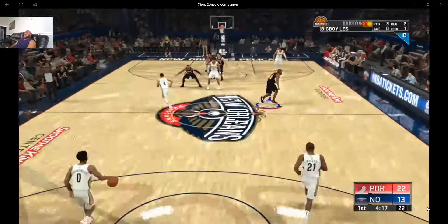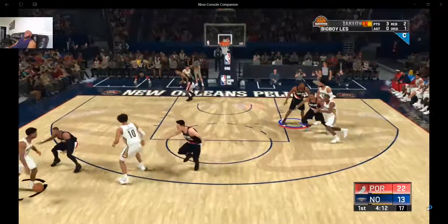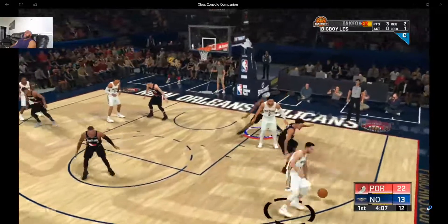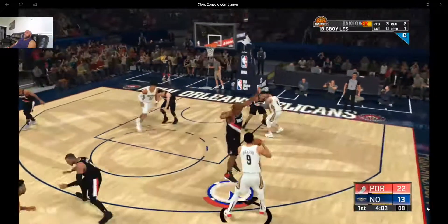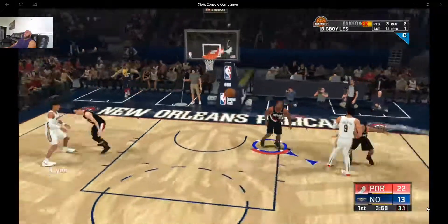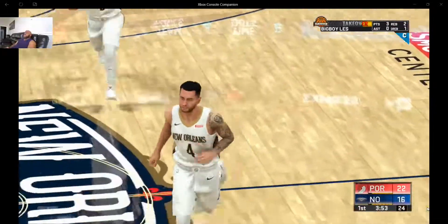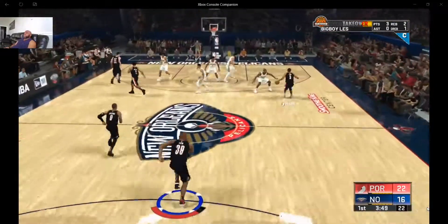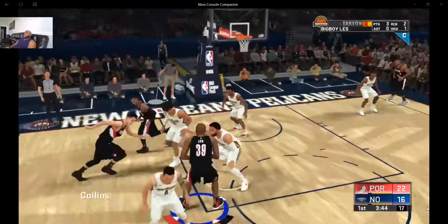I'm going to post another video probably today. I just wanted to show one with my newest creation — my newest player build, the paint beast build with 30 badges max. I don't have all 30 badges yet because I just started. Hall of Fame on defense, and he also still can score and finish in the post, and he's got a decent amount of speed.